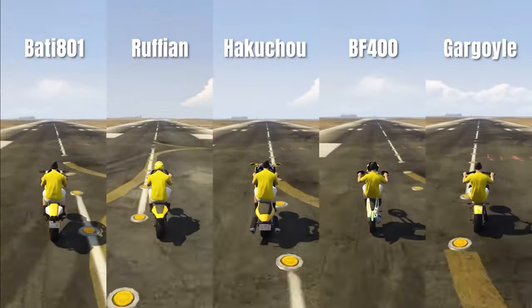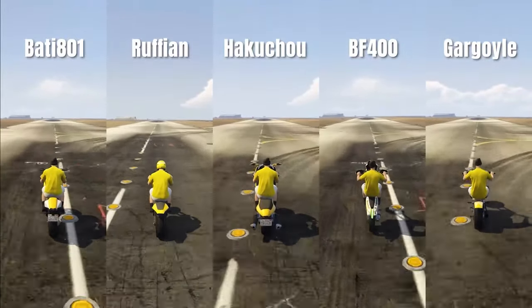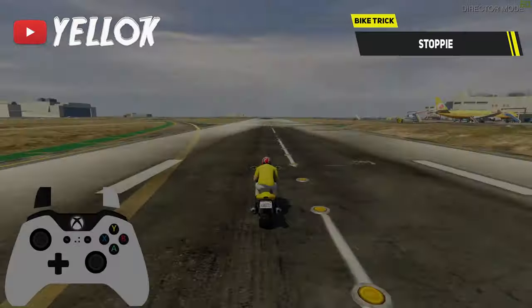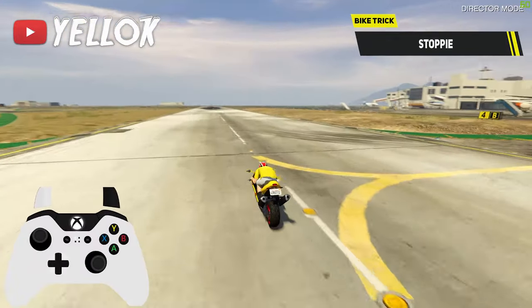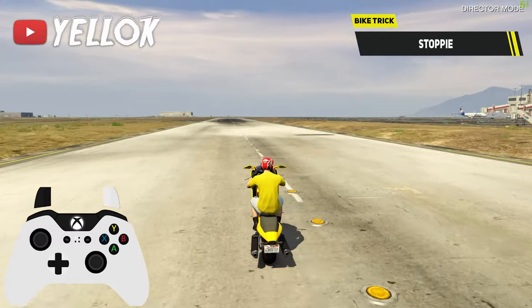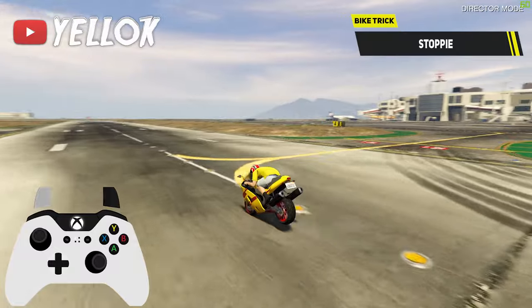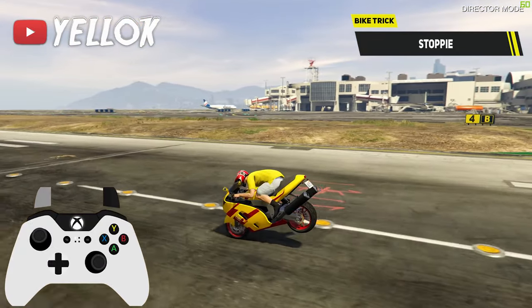I recommend using the typical stunting bikes: the Bati 801, Ruffian, Gargoyle, or Hakushu. Trick number 2 is the bike stoppie. For this one, all you have to do is lean forward on your bike and hold your brakes at the same time. The more speed you have, the longer your stoppie can be of course.